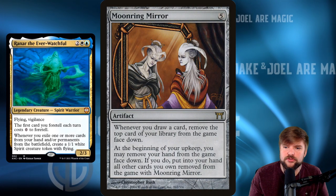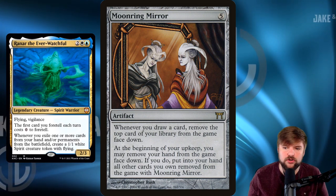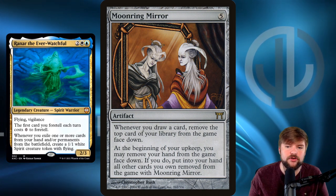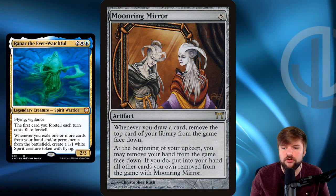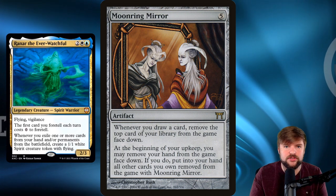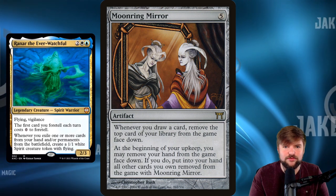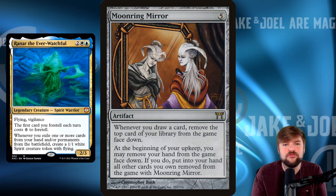Thanks to the Discord and our Patrons — they suggested Moon Ring Mirror for this deck. Five mana for an artifact: whenever you draw a card, remove the top card of your library from the game face down. At the beginning of your upkeep, you may remove your hand from the game — exiling those cards from your hand, which is what Raynar is looking for — and if you do, put into your hand all the cards you previously removed with Moon Ring Mirror. So you can constantly be swapping out your hand looking for options, and continuously getting more cards and value from Moon Ring Mirror while triggering Raynar's token creation.